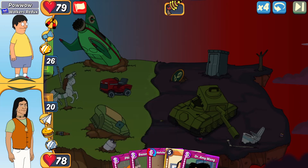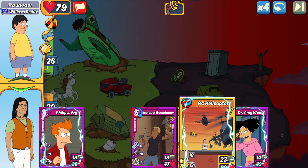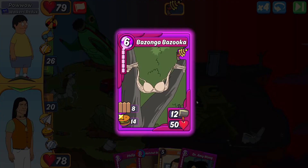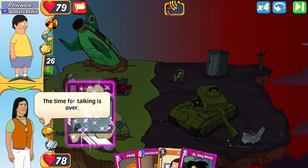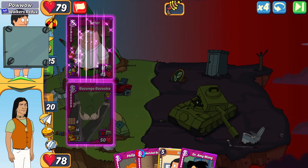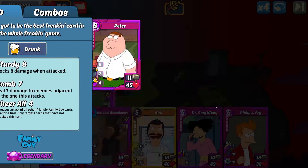Next match is against Powwow. My only item is the Bazanga Bazooka, so we're going to open with that. It does combo with all three of my characters in hand, so I have options based on how Powwow plays. Powwow opens with a quad Peter — this Peter is shielded by two from his Gene character.